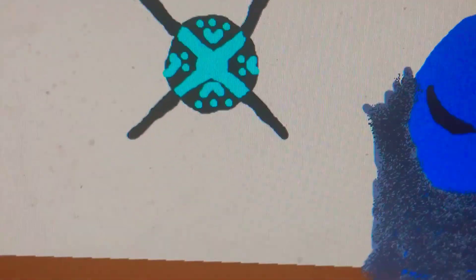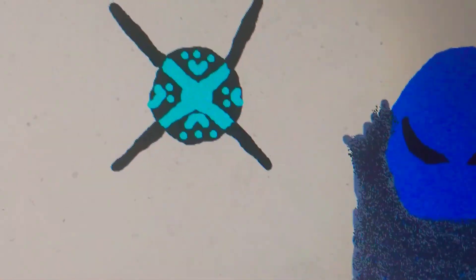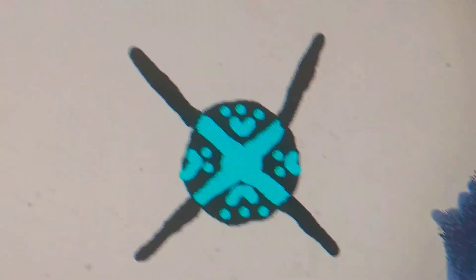This invention goes on the chest of the Blob, and they don't even have to push a button — they can just say what creature they want to be, or use their mind to transform into something. Right now the Blobs can transform into anything, depending on the situation. Let's see what creatures this thing can turn a Blob into.